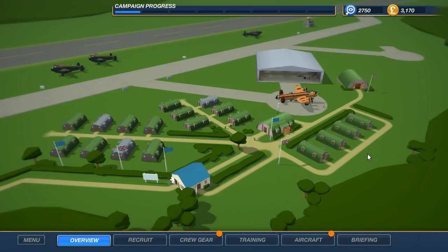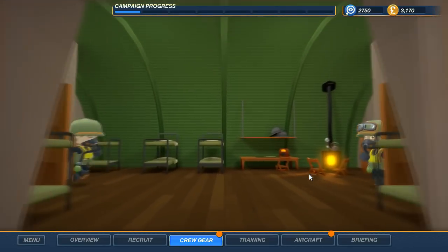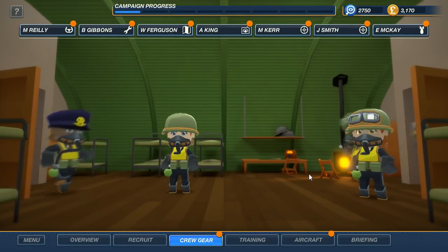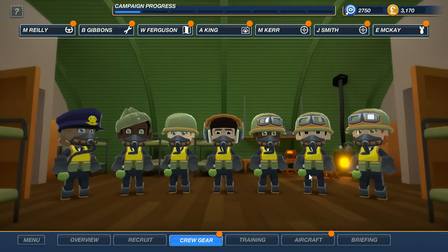G'day and welcome back to Bomber Crew. In this episode we are going to complete — or at least attempt — Operation Chariot. Let's quickly look over our crew from our last episode. We've still got the same team: Riley, Gibson, Ferguson, King, Kerr, Smith and Mackay. All sitting there happy in their black overalls, ready to go.